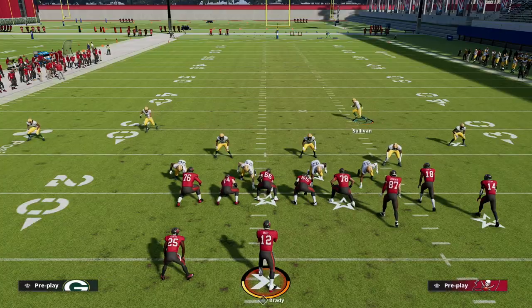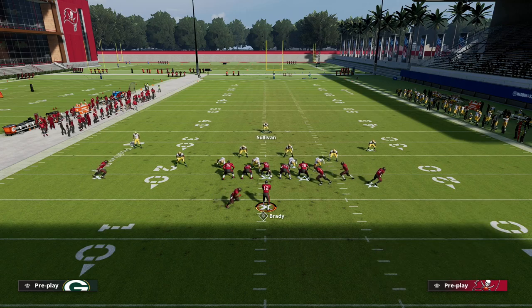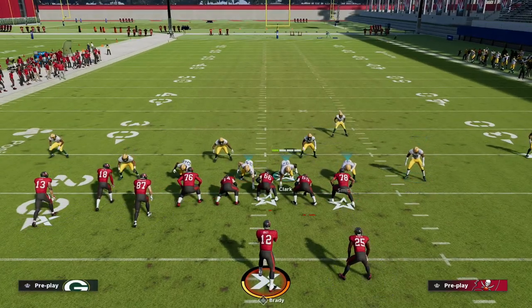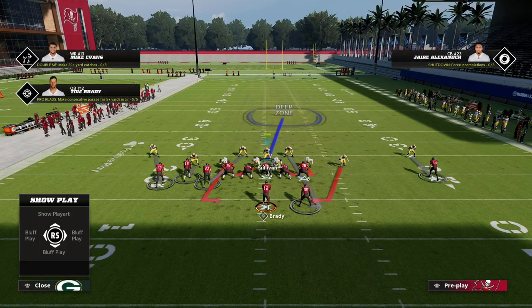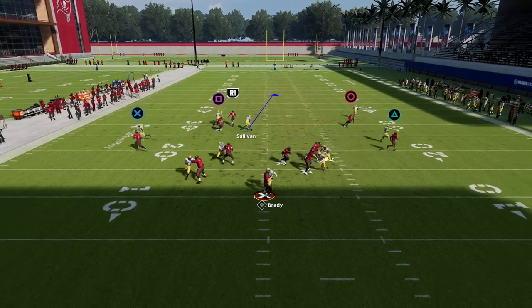Another option: if they flip on you, you can go to the Strong Safety LB Blitz, which has this guy blitzing. You take this guy and man him up, and now you're in basically the same defense without having to flip with your opponent. That's one of the real big benefits to this defense.